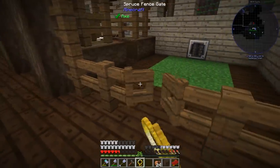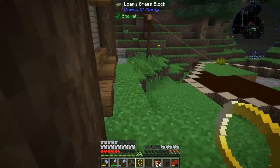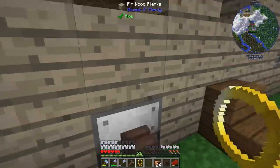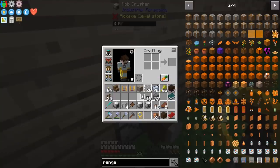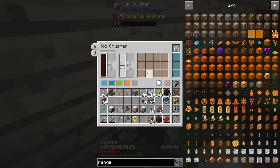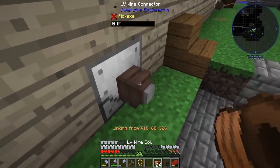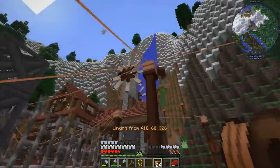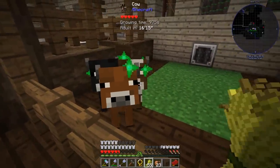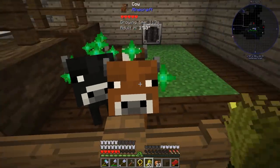Last but not least is the mob crusher - we've got to get this right. We put the adult filter into the mob crusher. This should kill any adults that get sucked in. You can actually speed up a cow's growth by feeding it - let's try. Loading it up - 15 seconds to adulthood.